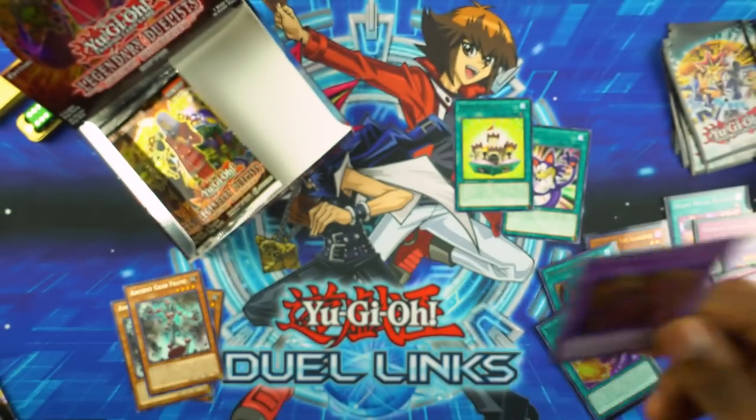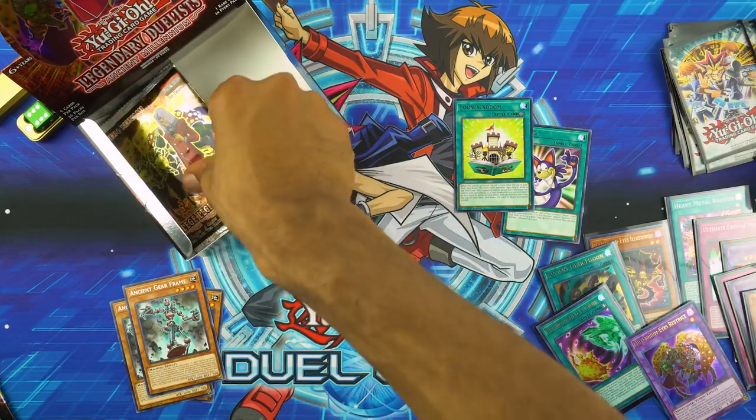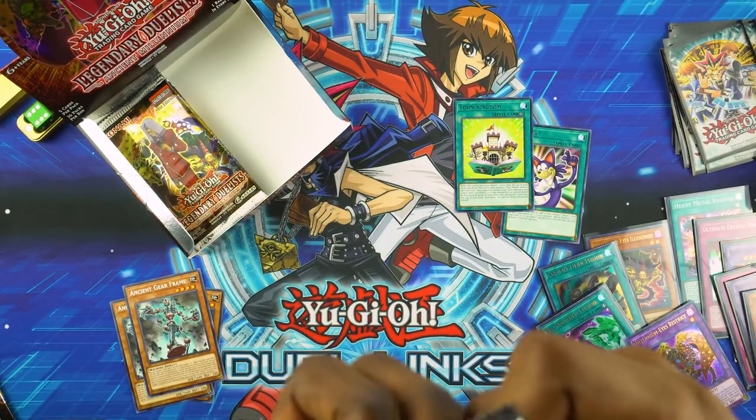So what this actually means is this card can counter hand traps — when they discard their hand trap to the grave to activate its effect, you can chain this, snatch it, equip it, and then the whole effect gets negated. You can snatch the new ultra rare Ash Blossoms your opponent will be running. That means there are two other dead copies in their deck now.